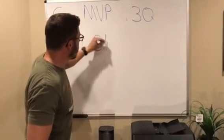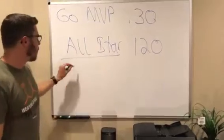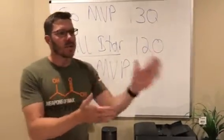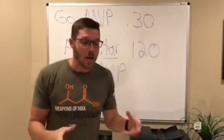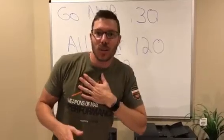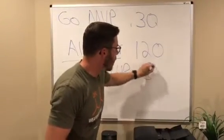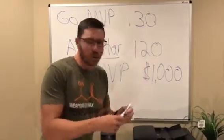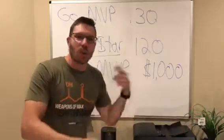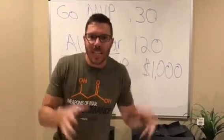To hit All Star, what you need to do in 120 days is help five people that you personally enrolled go MVP. The reason this is important is because you're not just signing people up or putting customers in — you're actually developing a team and leading people through the process. You're becoming a leader of your own community. By helping five people hit MVP within 120 days, Prove It rewards you with an extra $1,000 bonus, and your business now has its foundation with residual commissions starting to grow.